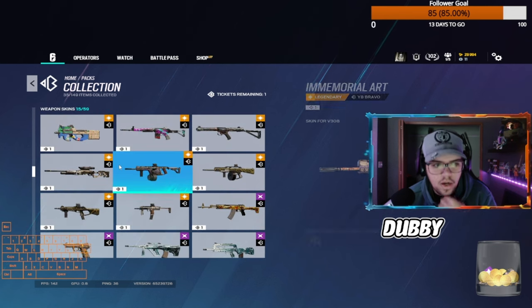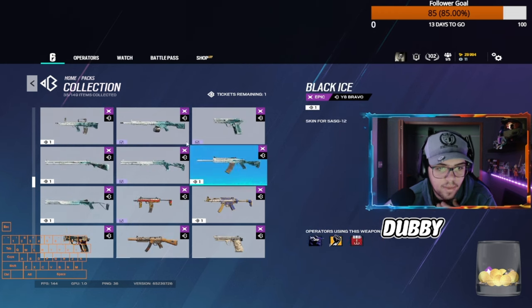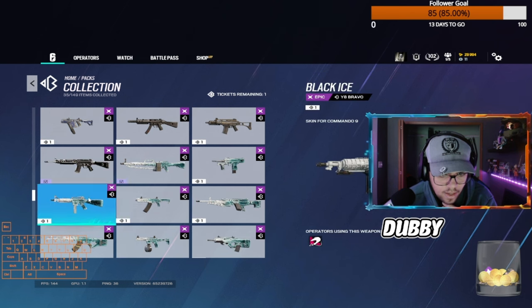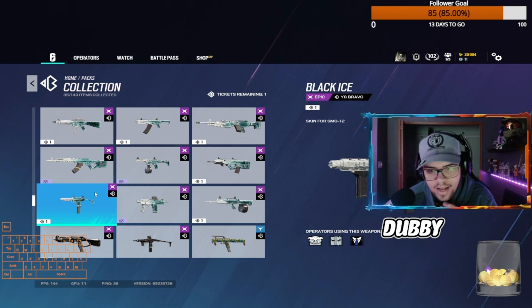I'm just going to show you guys how I'm going to spend it. It's actually a pretty sick Monty shield cover, but you can spend it how you want, like I said. I'm going to more than likely get black ice — and there are 18 black ice skins in the collection.